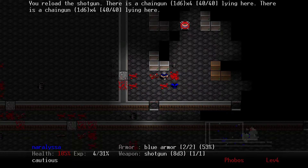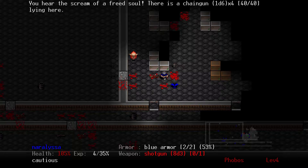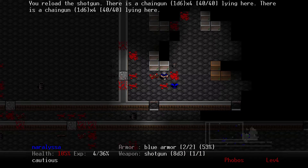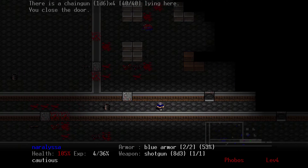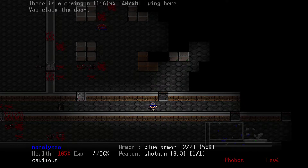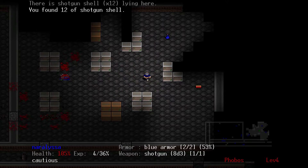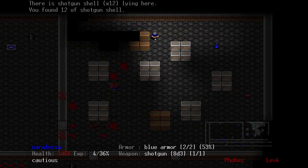Hello, big red ball — I'm going to shoot you in the ball. And then we'll shoot you. We'll grab the blue armor. Nice. We're making good progress. As you can see down the bottom left, experience is 4, 36% — that means level 4 and 36% of the way towards level 5, which is good.